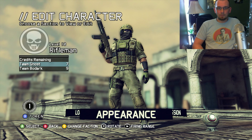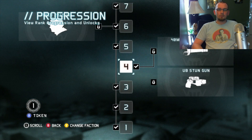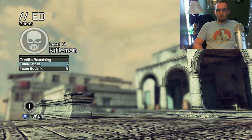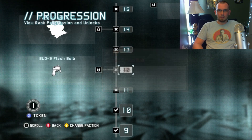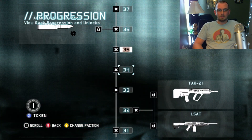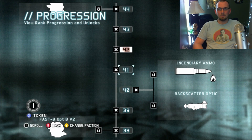We've got Loadout, Appearance, and Progression. The progression system gives you choices as you level up - for example, at level four I had to choose between a smoke launcher and a stun gun, and I chose smoke. As you go all the way up you'll get new outfits and kits, new weapons like the Stoner, and special ammo types like armor-piercing and incendiary. It goes all the way up to level 50 - very deep progression.